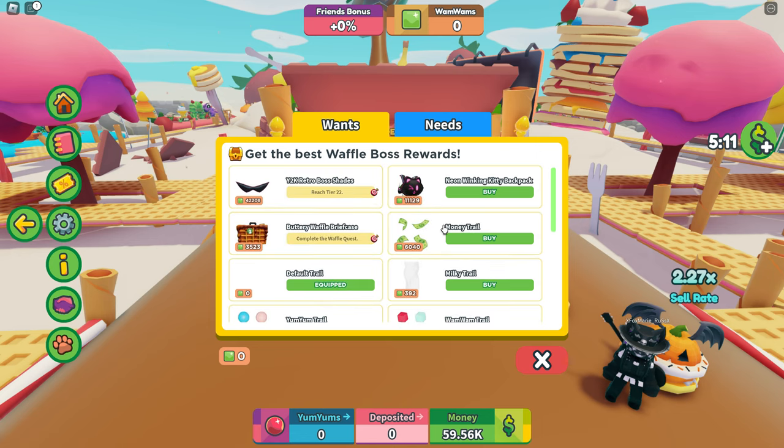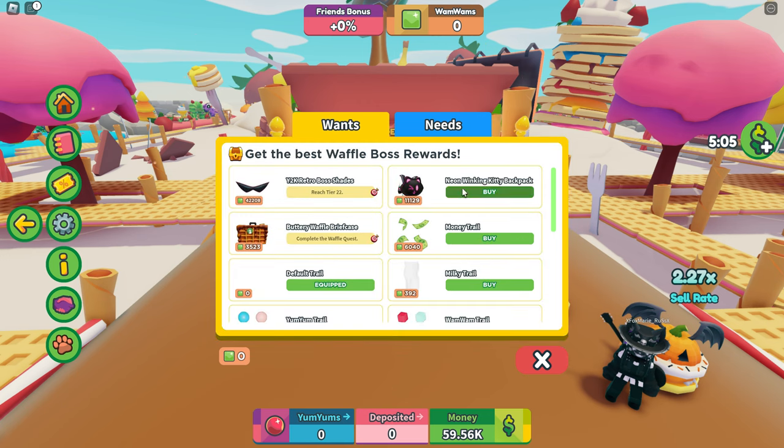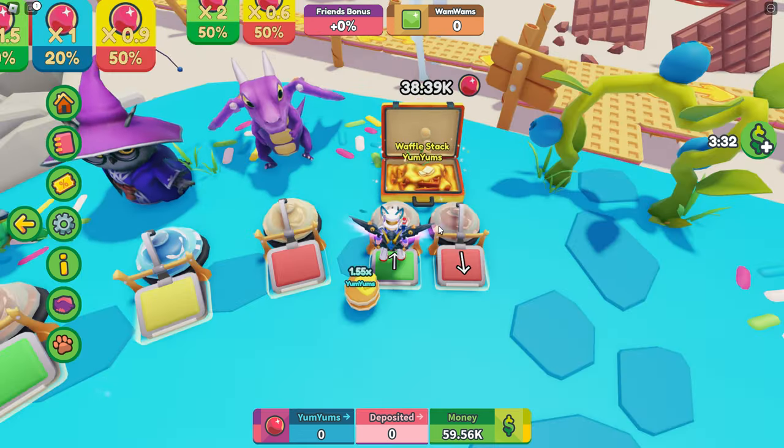In the shop, you have to purchase things with Wham-Whams — not Yum-Yums, it's a totally different thing. The question is, how do we get these Wham-Whams? It's 11,129 Wham-Whams to purchase the Neon Winking Kitty Backpack. You don't need Wham-Whams to purchase the other things, and there's other stuff in the game you can purchase from this shop too.